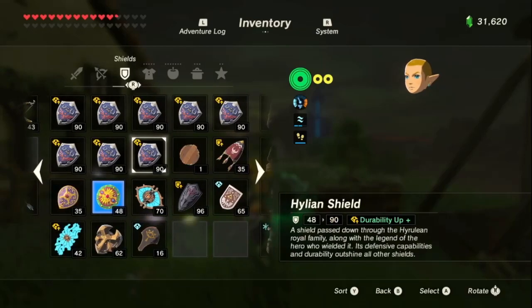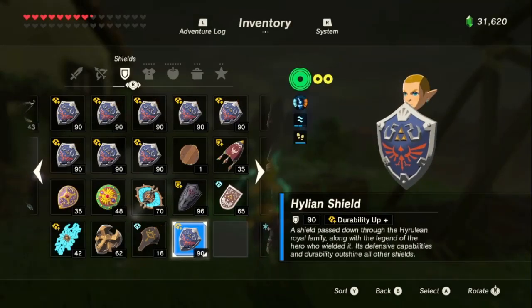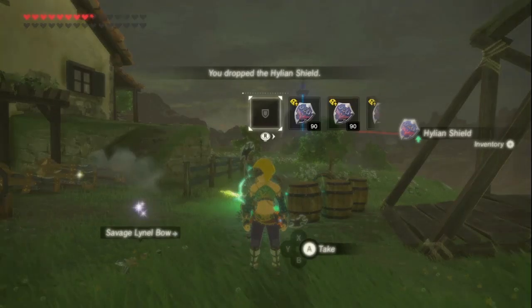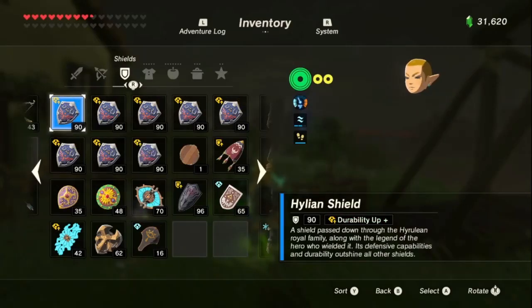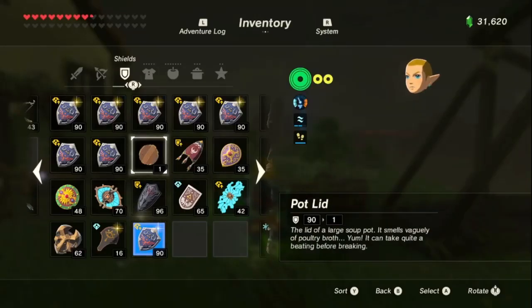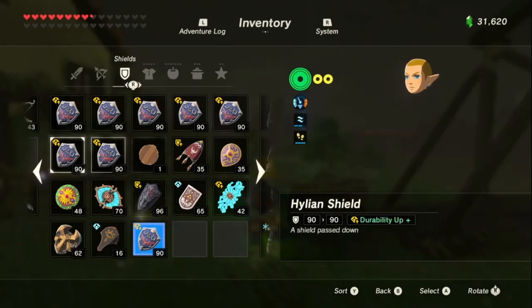Anyway, if you want to duplicate shields, that's how you do it — just equip another shield. That's a damaged Hylian Shield though. You can also do it this way: just equip another shield and drop it, and now that Hylian Shield I just turned into one that wasn't damaged.